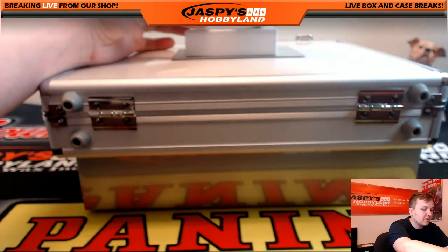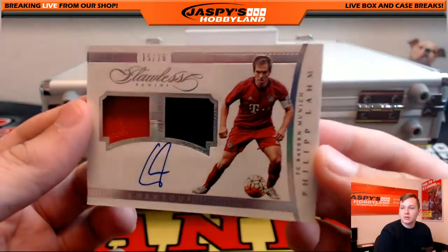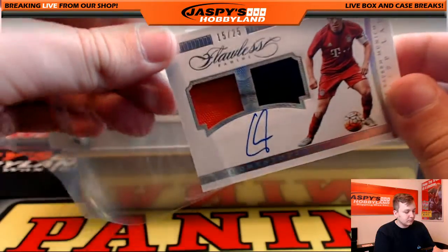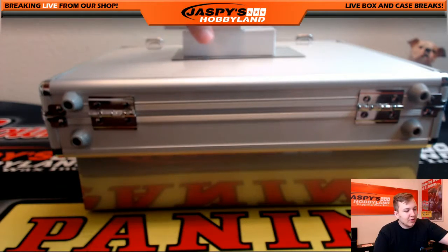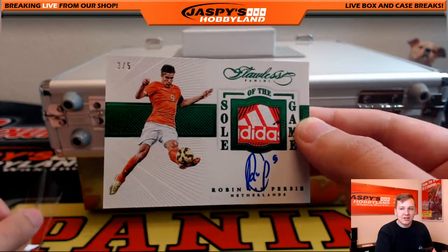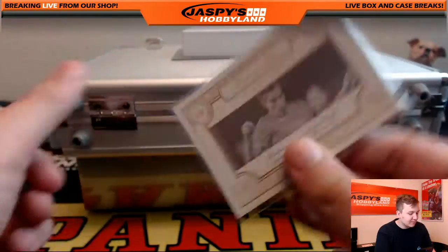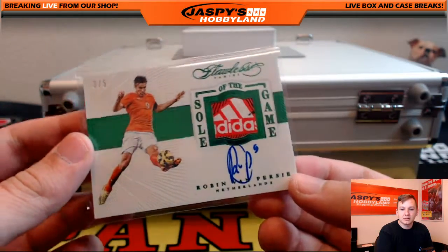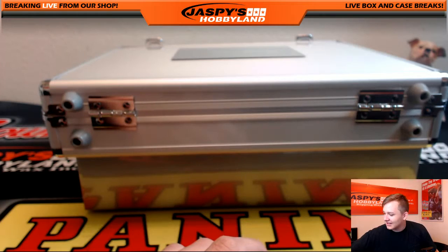This is a nice one. 15 of 25, Philip Lahm auto — momentous patch auto, piece of leather in there. Nice one. And something sick coming up — I've been pulling this guy a lot, I pulled him in the first two cases, now the third. 3 of 5, soul of the game, Robin Van Persie — look at that patch, Adidas patch in there. 3 of 5, that is sick. Robin Van Persie, great player too.